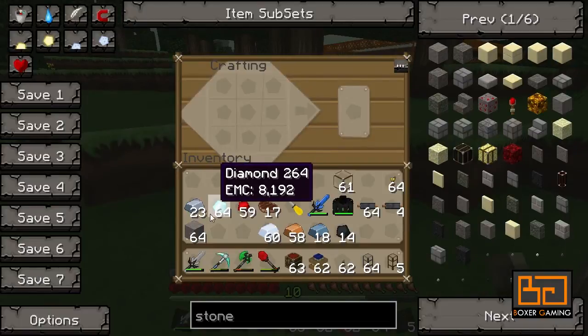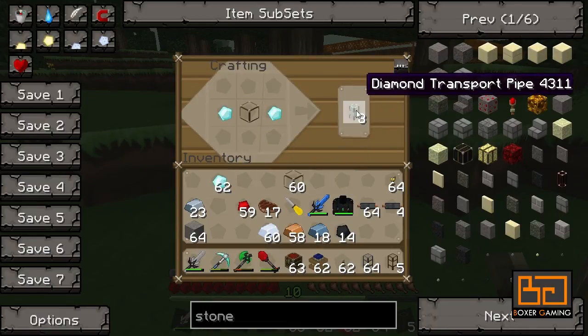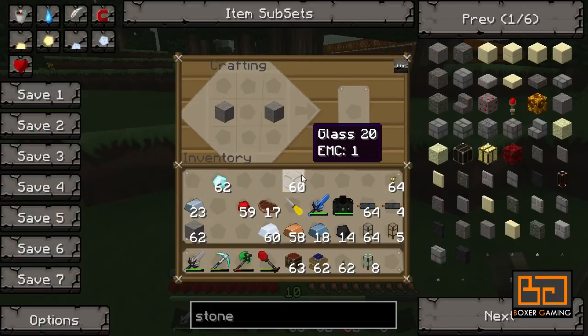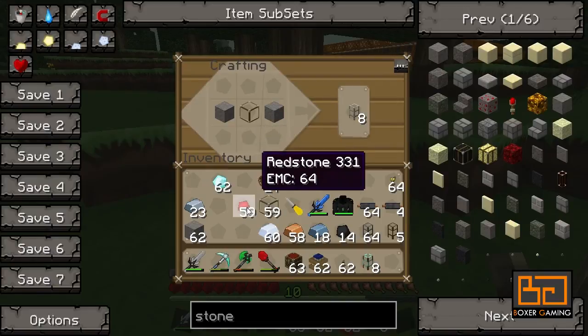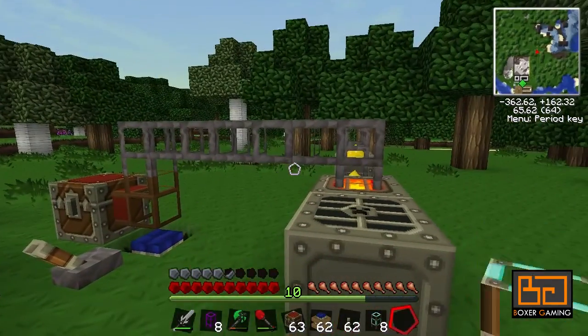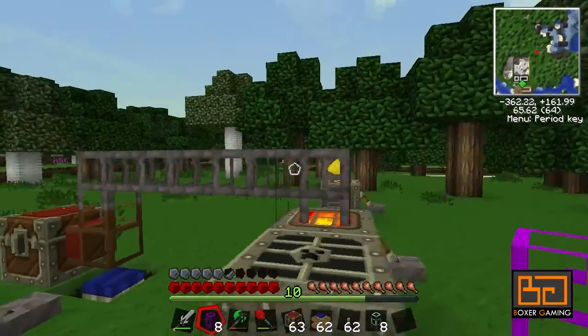We'll need some pretty heavy items for this. We need two diamonds and a glass — that makes a diamond transport pipe. We also need something called an advanced insertion pipe. You don't need this but it's just better; it'll make sure no items pop out whatsoever. You make it with smooth stone (not cobblestone), glass, and a little bit of redstone on top.